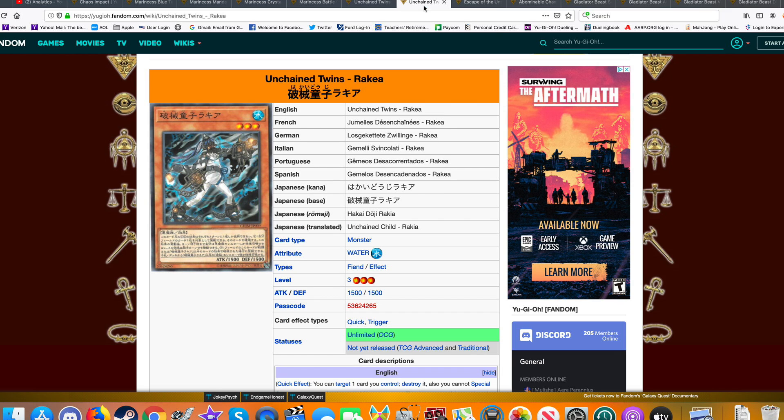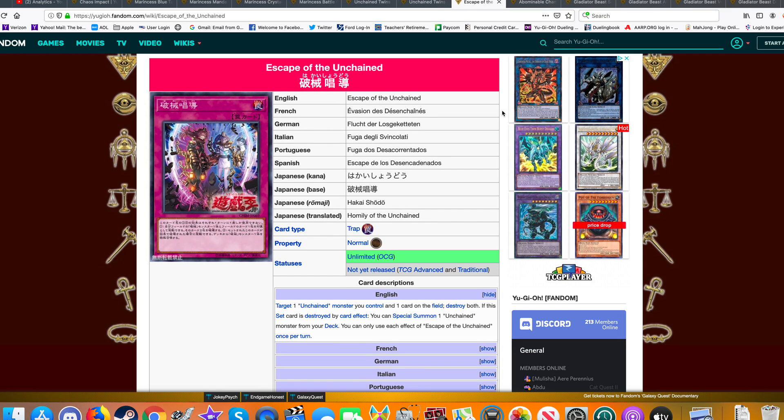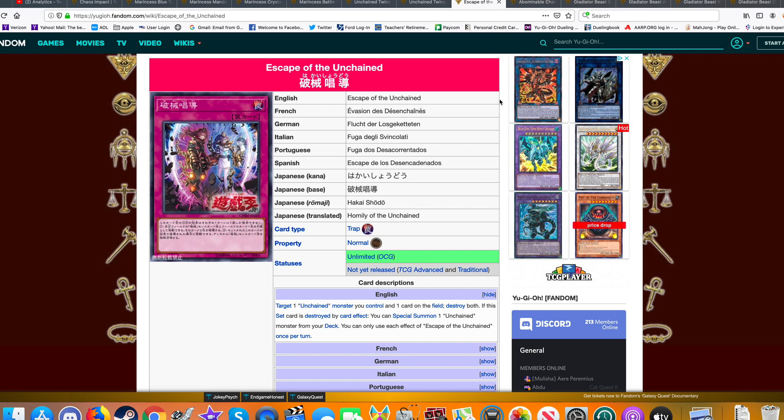Just having Aru and Raikia in a Burning Abyss deck is more than enough as an engine. The other deck people are talking about is utilizing this in True Dracos — you can use Diagram to pop one of the traps, Special Summoning one of the monsters from your deck. That gives you a monster to tribute off for your True Draco monsters if you're going first. If you're going second, you'll want to use the Field Buster strategy, calling out that Secret Rare monster to link off with your opponent.